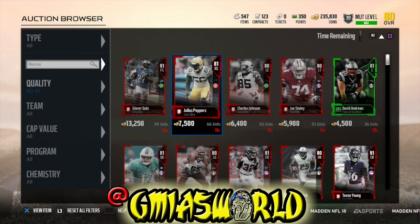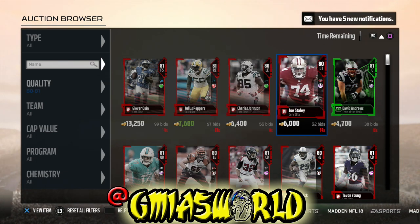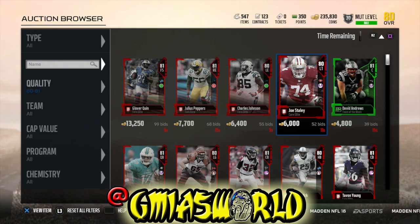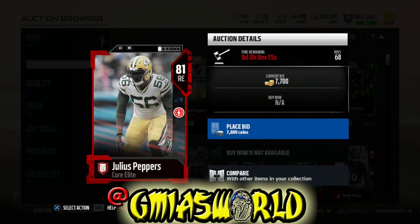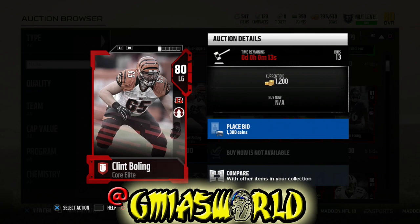The 84 to 85 overall cards are like 30 to 40K. They jumped up from whatever it was — I was seeing some of them for like 9K, 10K — to 84s, because you need one of those for the elite token set. I sat here for literally 30 minutes trying to win three cards.